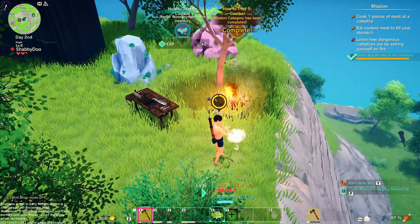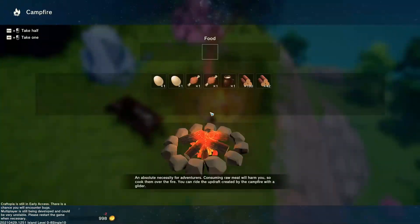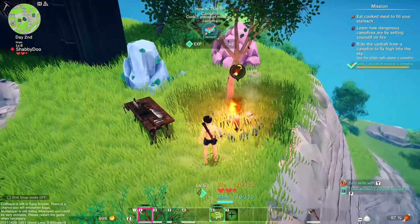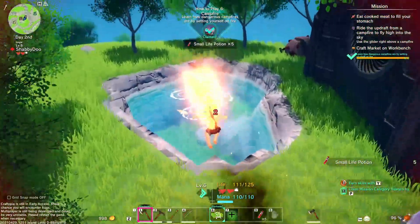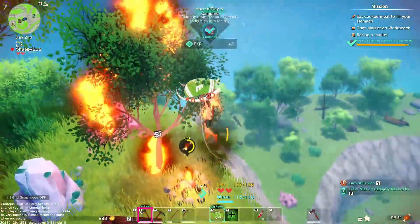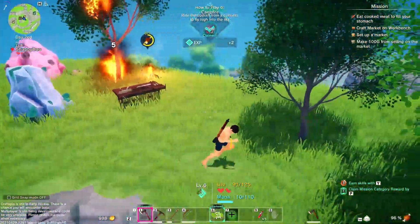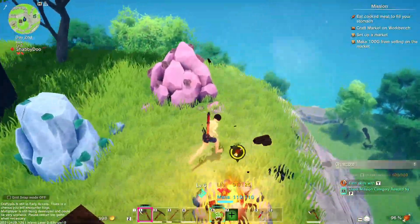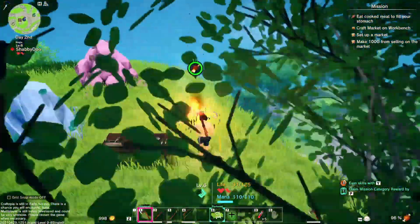One nice thing about the game — even though there is a repair system, you use money to repair things, and then the durability still drops. Let's craft that campfire quick. Eat the cooked meat — 'learn how dangerous campfires are by setting yourself on fire.' The updraft mechanic is one of the cool features in the game. Oops, I set the tree on fire because I was on fire. That'll give me some charcoal though — science! Give me my meat.